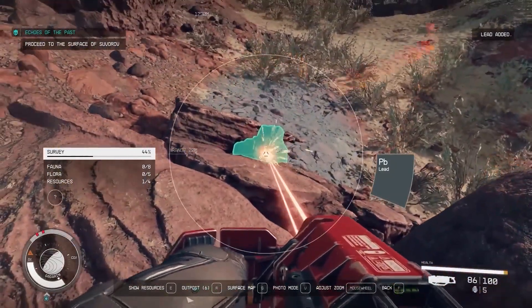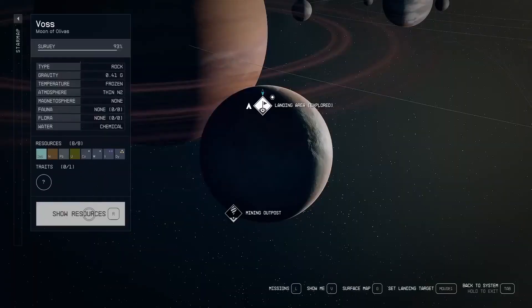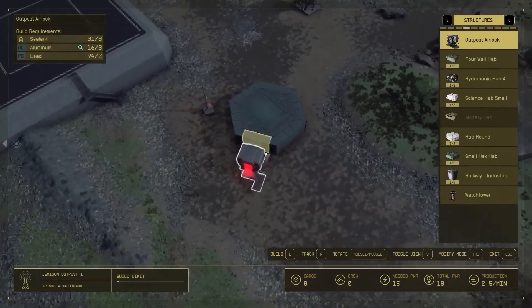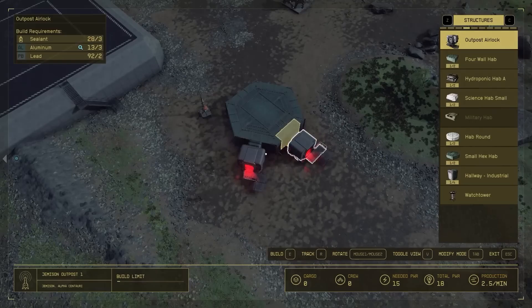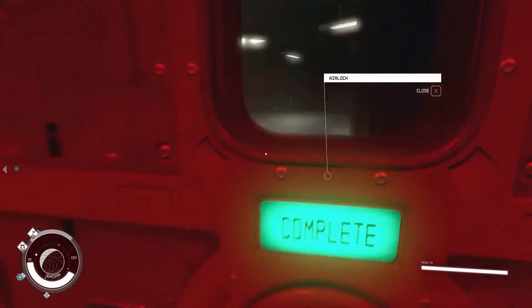Keep in mind that you won't be able to build outposts on planets with extreme conditions until you unlock the different ranks of planetary habitation. Upgrading your planetary habitation will not only allow you to build outposts on more types of planets, but it will also increase the maximum number of outposts you can build.